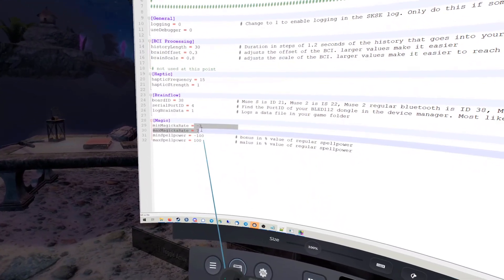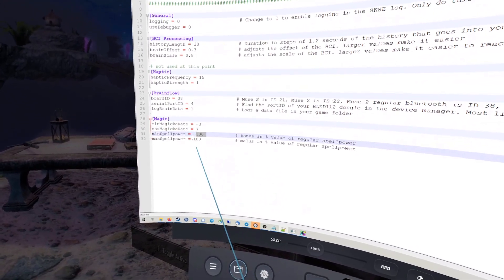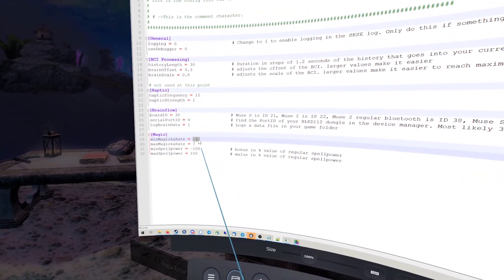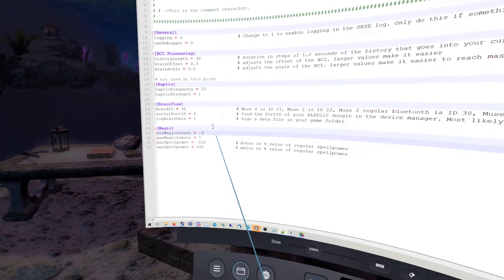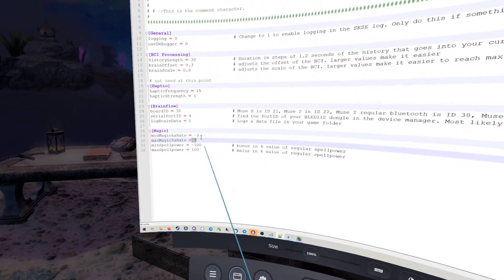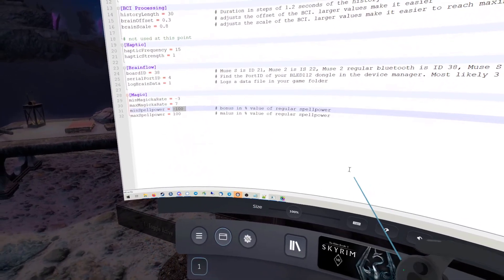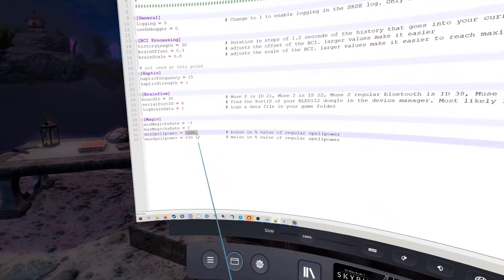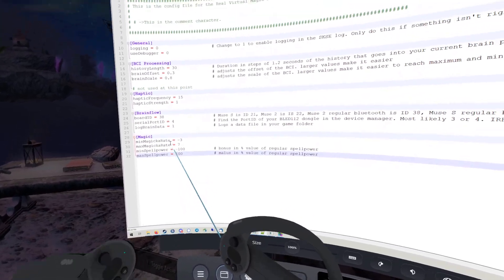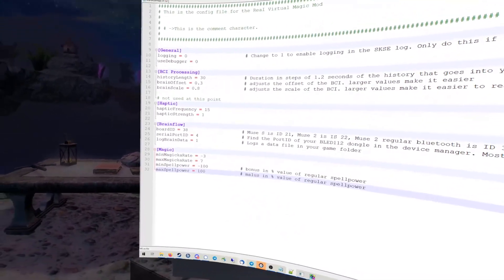Here I have values for adjusting the minimum and maximum Magicka regeneration and also the minimum and maximum spell power — both in percentage. That is minus 3% of your max Magicka per second or plus 7% of your max Magicka per second at full brain power, and minus 100% of your spell power — so no spell damage or healing when super non-focused — and double damage when super focused. This is obviously subject to change and depends on what you want; I'm using these as defaults at this point.